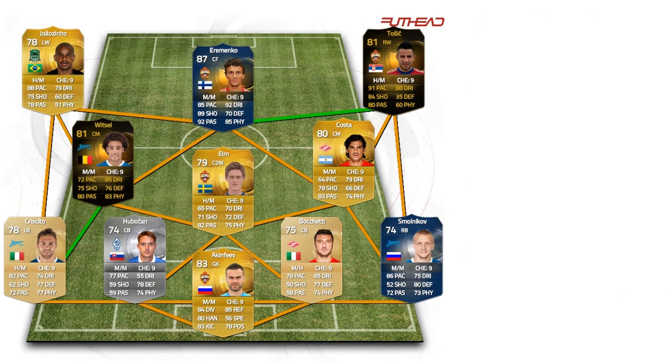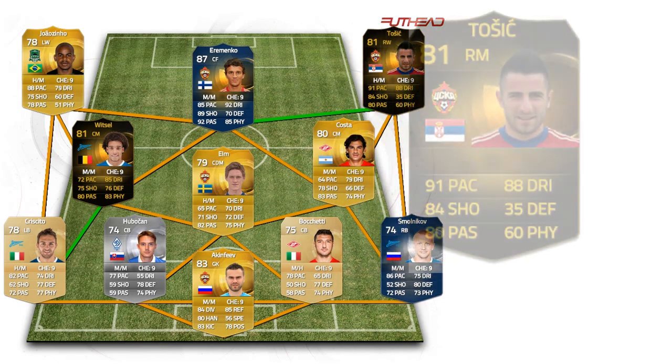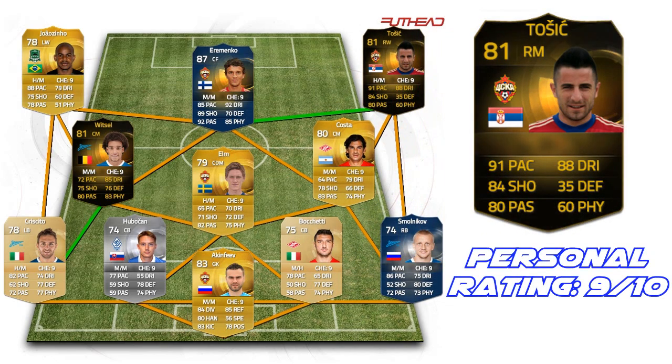On to the right winger, we have Zoran Tosic — his second inform, 81 rated. He has crazy stats: 91 pace, 88 dribbling, 84 shooting, and 80 passing. I haven't actually used this inform card, only his original card, but from that I know he's amazing. He literally scores so many goals cutting in from the wing on his left foot.